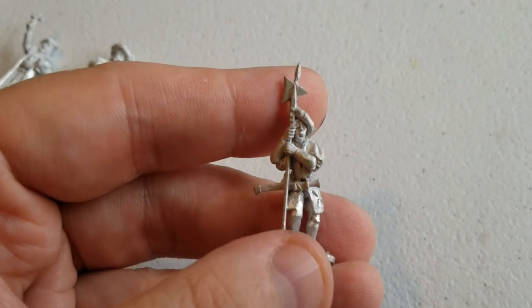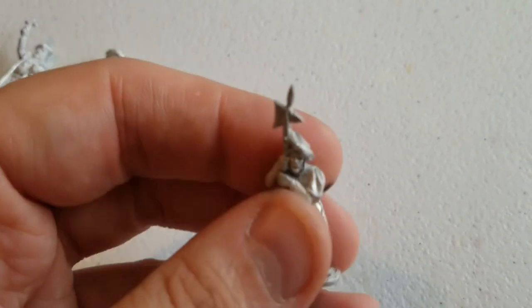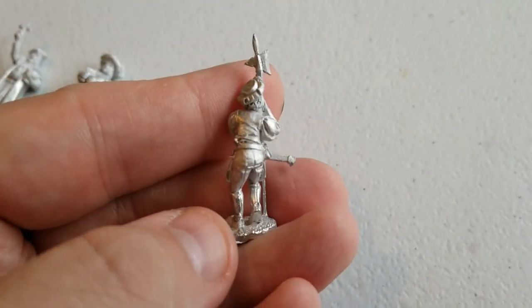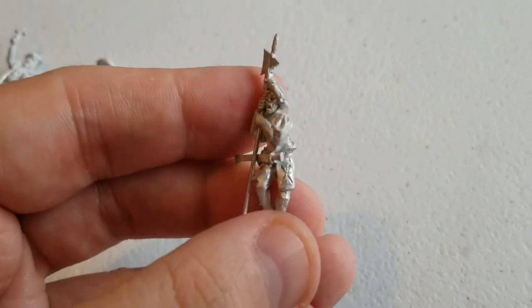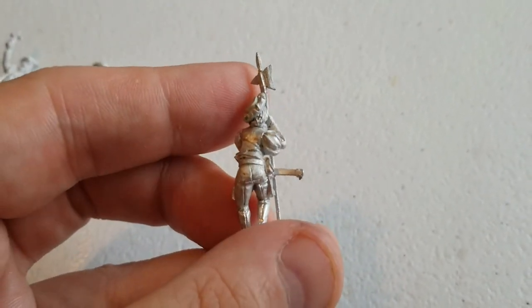Then there's what looks like a lansknecht on guard duty or just resting. He's a halberdier, he's got his katzbalger sword, and just a typical lansknecht-type uniform. Could also work as a generic city guard, but we're going to use him as part of the diorama we've got planned.